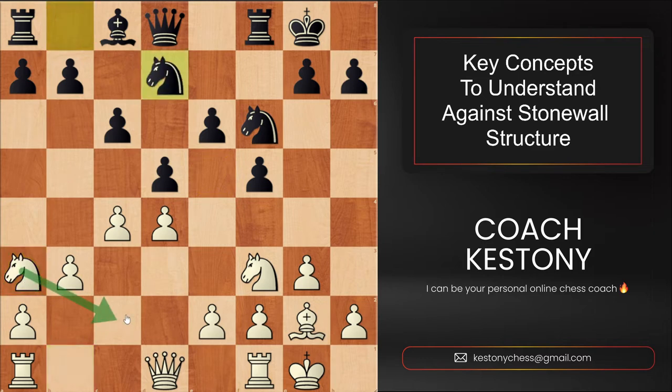After, for example, knight bd7, we could move our knight to c2, from where we're preparing a maneuver: knight e1, knight d3, and then knight to e5. Remember that when black establishes the knight on e4, you could kick it away at the right moment with f3, whereas they won't be able to kick our knight from the square e5 with their own pawns.